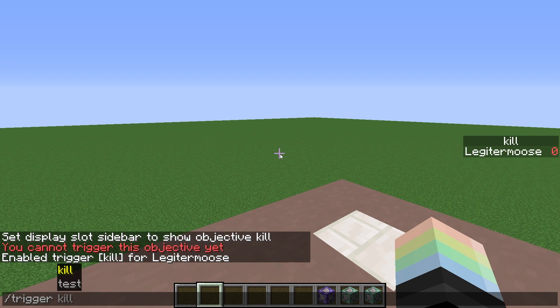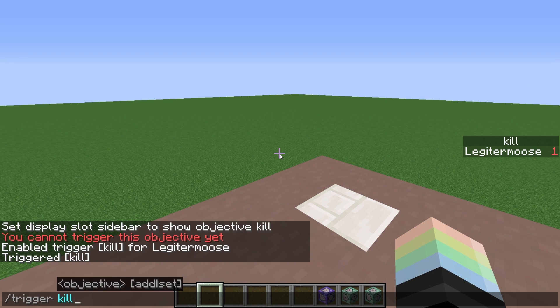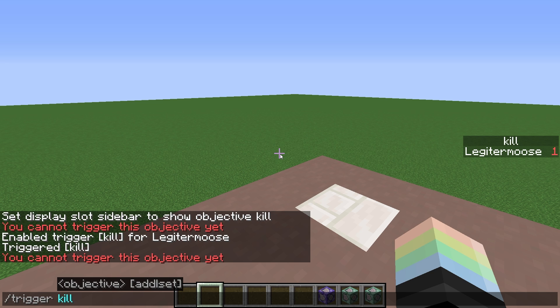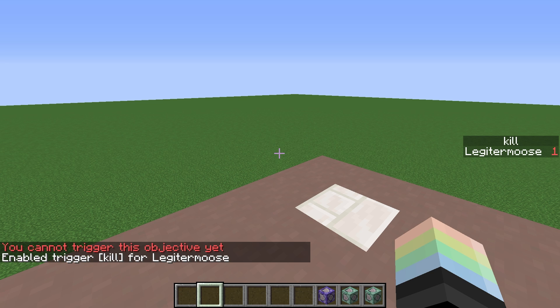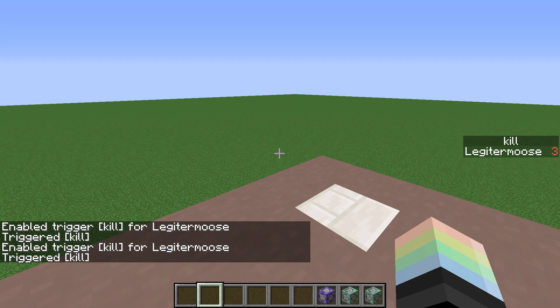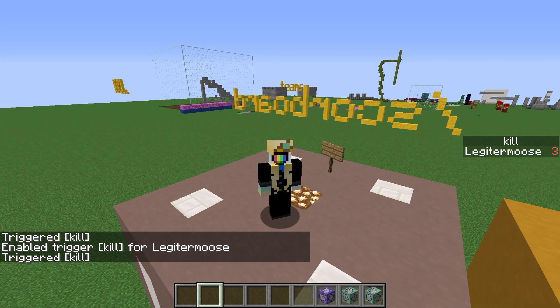Now let's type slash trigger kill. That automatically increases our score by one every time we type it with nothing afterwards. Looks like we can't do it a second time — we have to enable it again. Now we do trigger kill, it adds one more. Enable it, one more. Now's about the time when you're gonna want to get your data pack folder open.